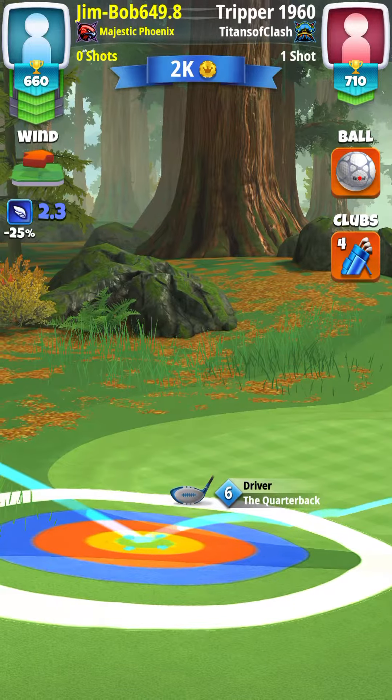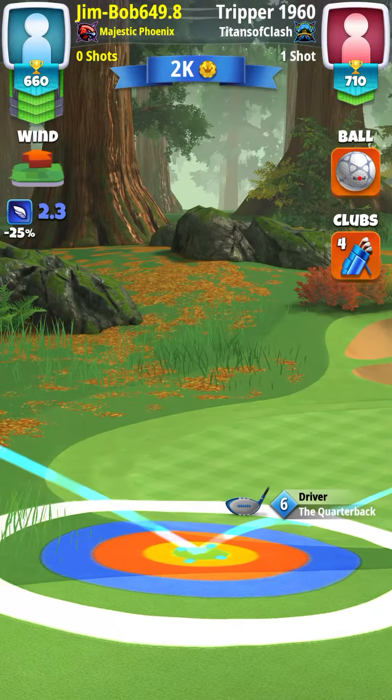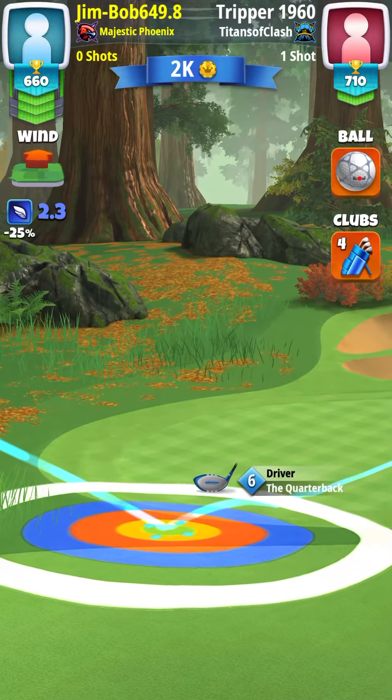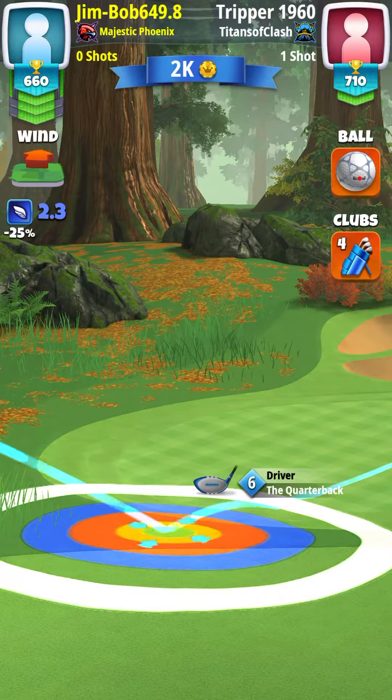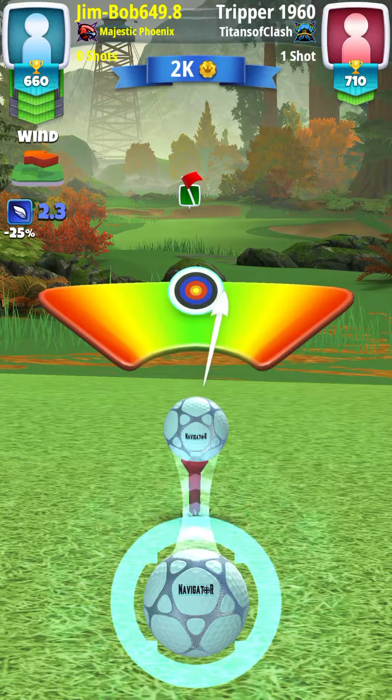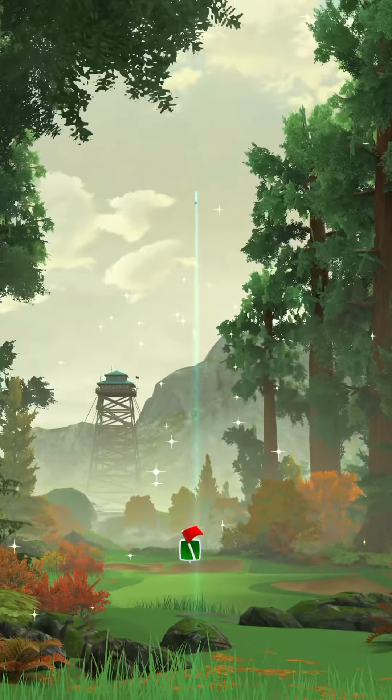Yellow ring directly in between the fairway and the fringe. You could probably put it a little bit closer. Hit perfect — perfect shot.